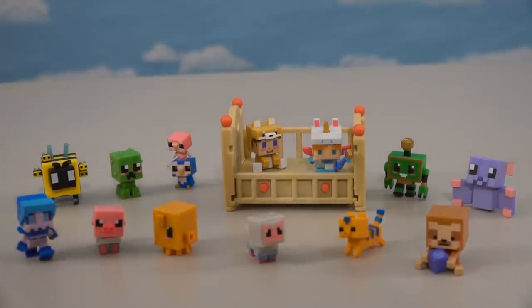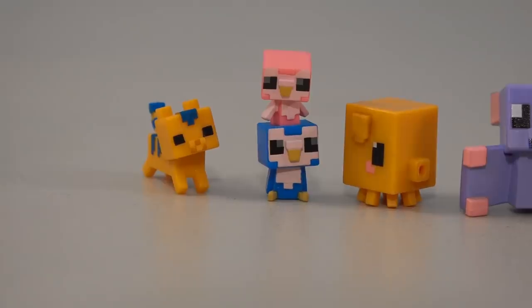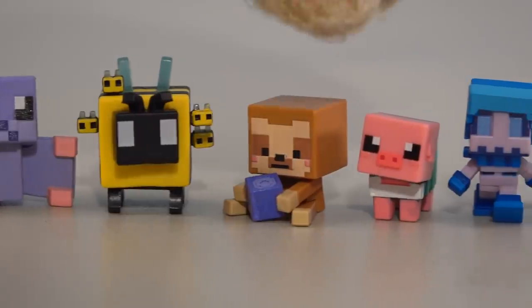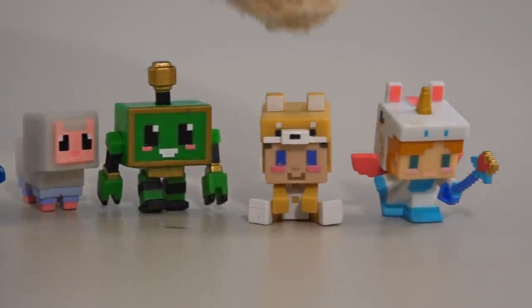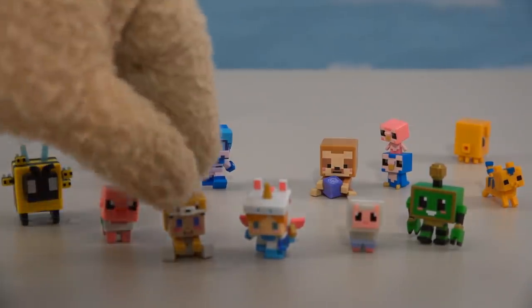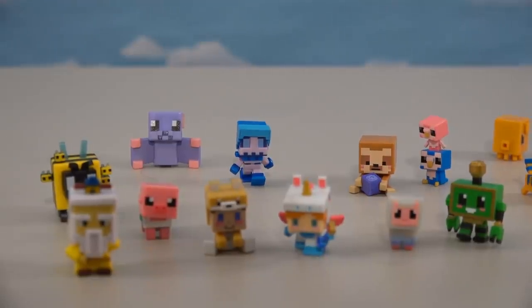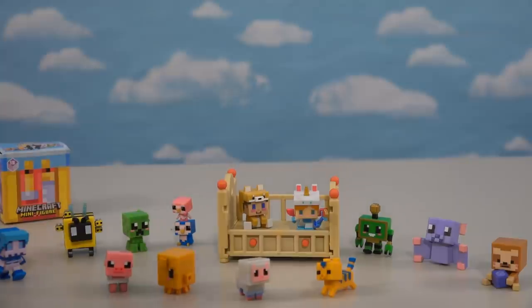Alright kids, we now have all 13 figures from this brand new set — series 18, the Cute Series, otherwise known as the series of babies! Baby kitties, owls, bats, bees with Mama Bee — each one is cuter than the next, especially the new sheep. My favorite has to be Baby Steve, and Baby Alex looks awesome too. Series 18 is officially a hit! I can't believe they keep coming up with great ideas — makes me wonder what series 19 will bring. These figures aren't out just yet, so you'll have to wait a couple of weeks until they hit store shelves.